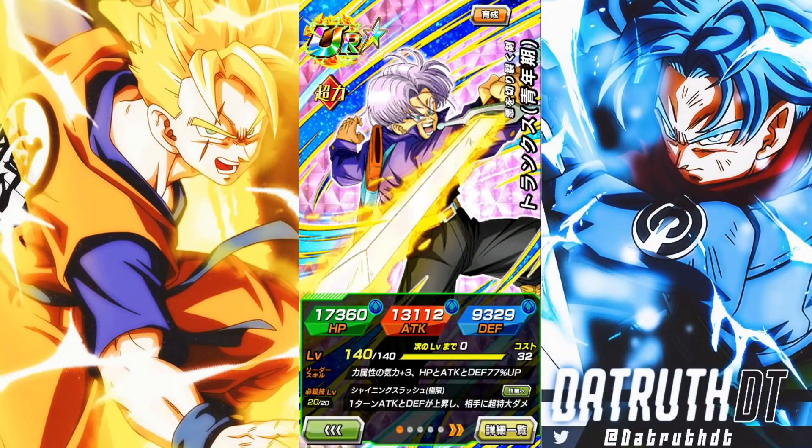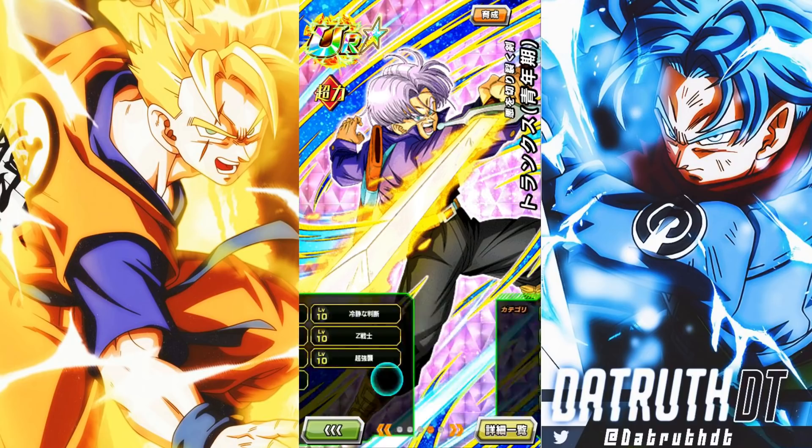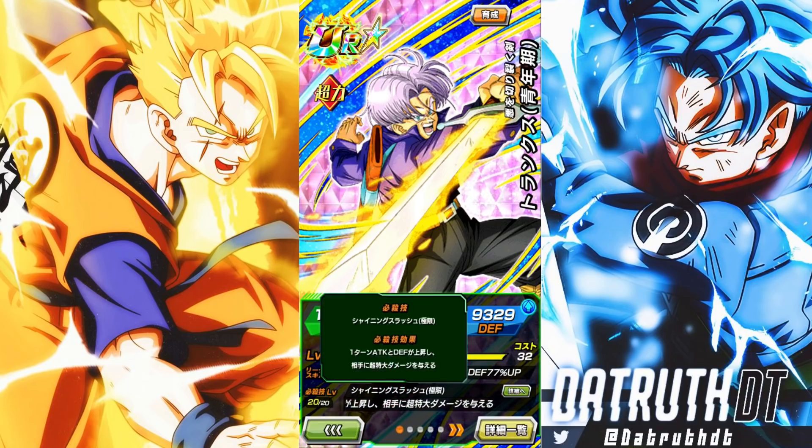We're back for another Dokkan Battle video — let's take a look at this Trunks. This is the super strike Trunks who got his Dokkan awakening to a TUR and also got an EZA. I've got him at full level 10 links. I think we can probably see this Trunks be a pretty effective unit when we're on the Savior category team specifically — Savior category Super Battle Road and stuff like that. He could be solid, especially since Saviors will eventually get an extreme Super Battle Road stage. His super attack raises attack and defense by 30% for one turn.